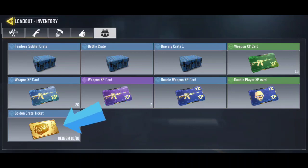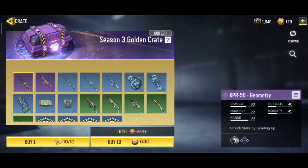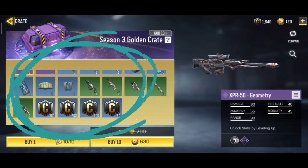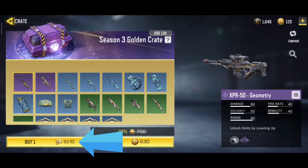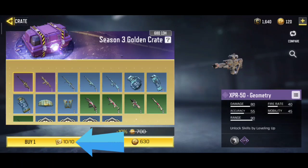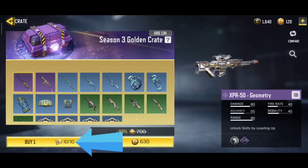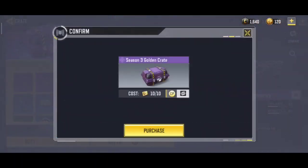You will see there is an option showing you can exchange these tickets with one golden crate ticket. Now I am going to buy it. Let's see all the stuff shown here that I can have if I am lucky — only one thing, one item or one gun I will be able to pick from the store crate. So I am going to try my luck now. Let's see what we get — I am going to purchase this.